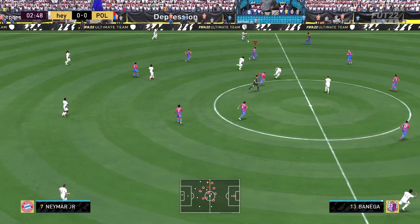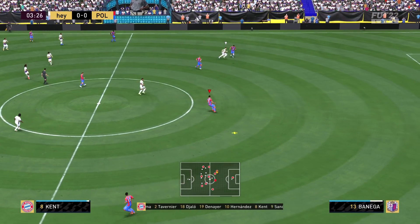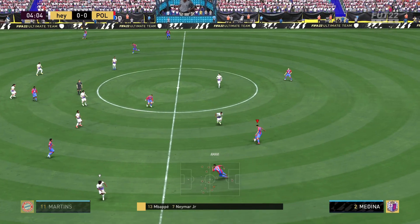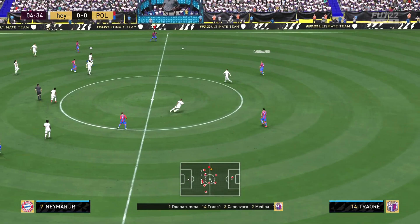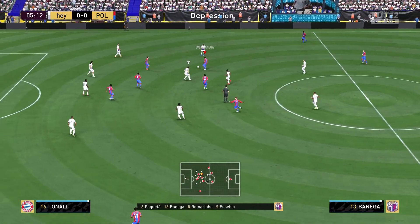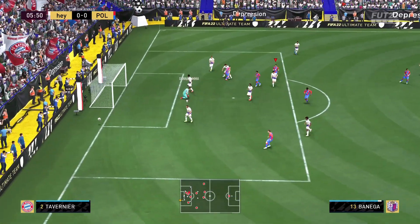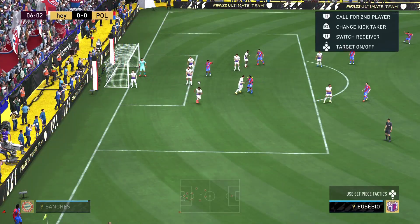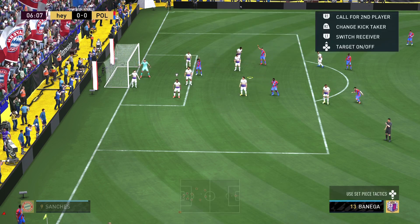Alright guys, game number two for Ever Banega, and as I'm saying that he gets a wonderful interception. It's been a weird review — people are leaving as soon as they see the team, and I don't even have that much of a stacked team. I guess they just don't want to face Banega and I don't blame them. Look at that — a fantastic se viene — wonderful finesse shot right there, but Donnarumma stops it. A good start to the second game.